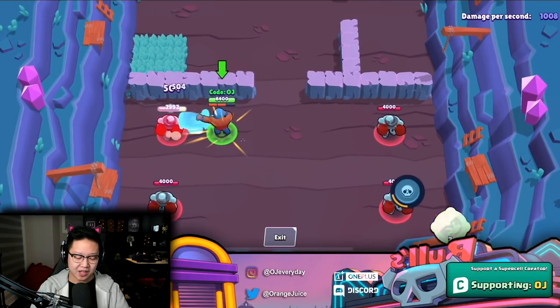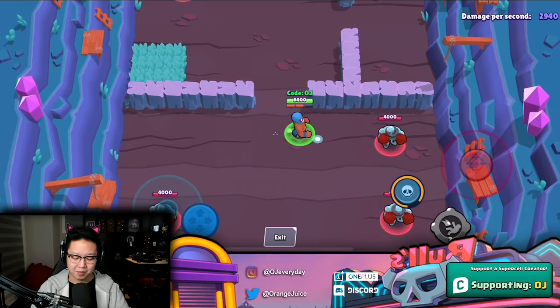Then we have El Primo's gadget. In the brawl talk I thought it was like a jump or something, but it's the exact opposite — it throws units behind him.